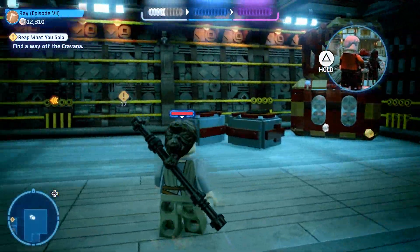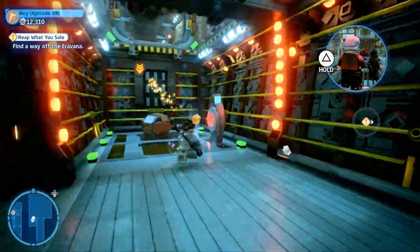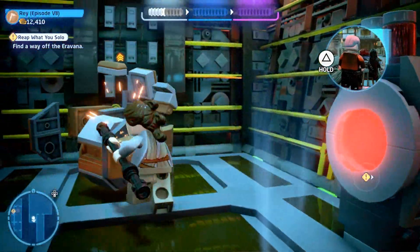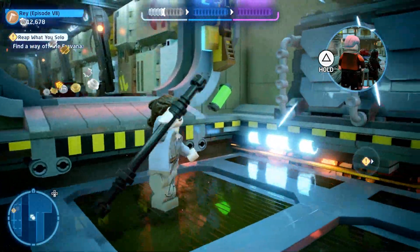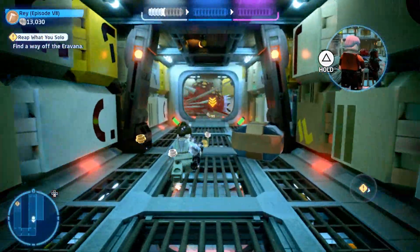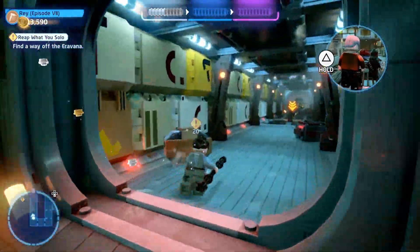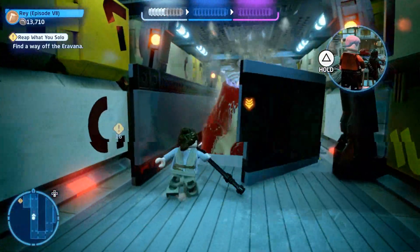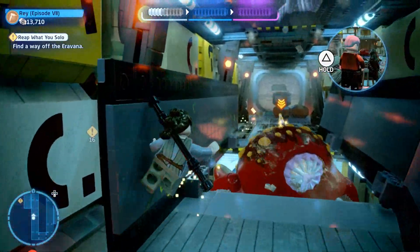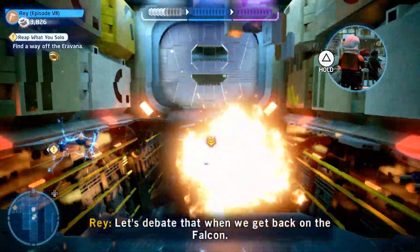We now have access but can't use the BB-8 terminal yet. Toggle back downstairs — there's an elevator in the corner. Hit that button and it takes us upstairs. We run down the hallway chasing the rathtars. You probably remember this from the movie — the guy we're chasing gets gobbled up and we do a wall run to get right by him.